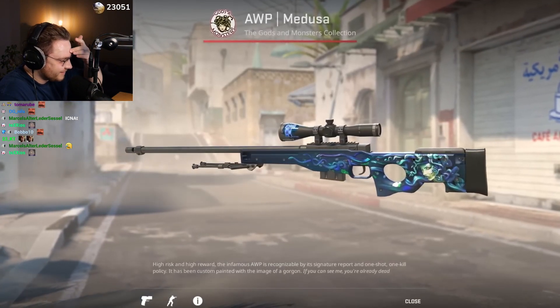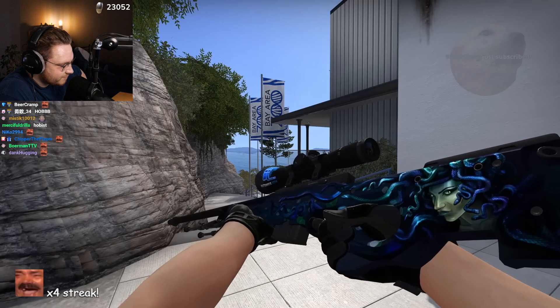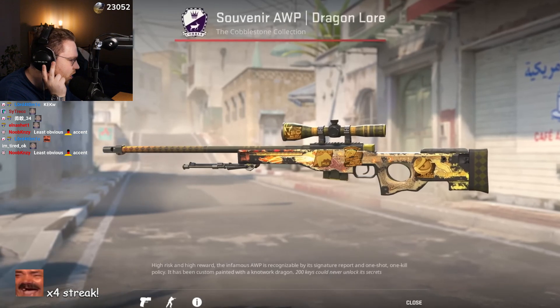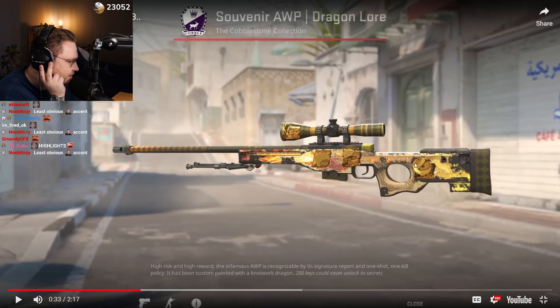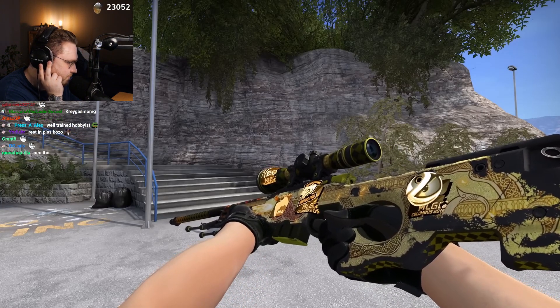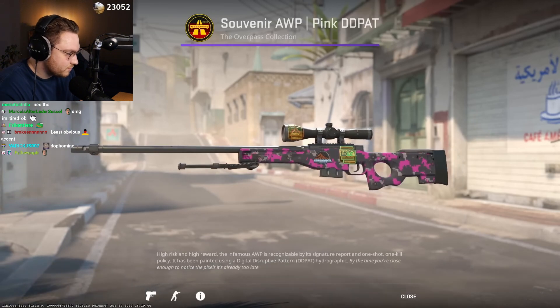McSkillet had some super-crazy orbs. For example, he had this AWP Medusa with a Titan K-14 holo applied on the scope. He also had two super-crazy souvenir orbs — oh my god, with the Luminosity sticker in the back. For example, he had the Souvenir Dragon Lore with a Neo signature on the scope, and then this Dreamhack pink Didi — which is as well an absolutely wild op.